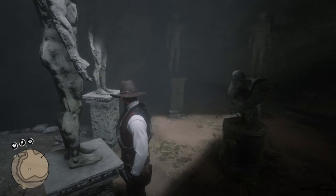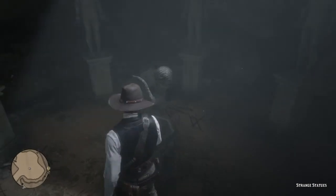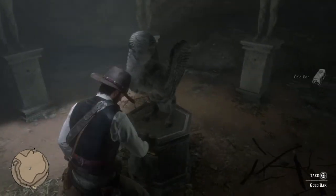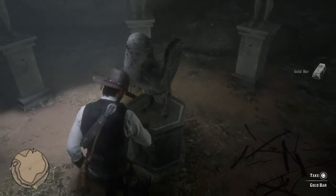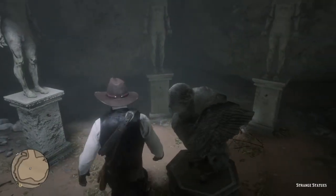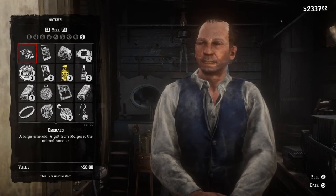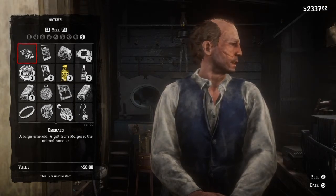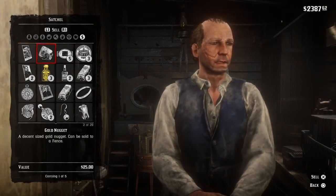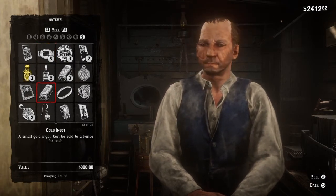So real quick, if you guys did not get it: it's the one in front of the door, skip one, hit the third one, skip one, then hit the fifth and sixth one. It's pretty simple. If you get it correct, you will in fact see that you do get three gold bars. Now, these gold bars, if you take them to any fence, they're worth 500 apiece. So it's a very quick, simple way to get $1,500. I went ahead and skipped to the fence so you guys could see that I'm not lying — I just wanted to show you that you do in fact get 500 apiece.